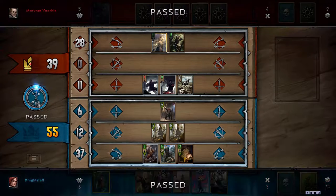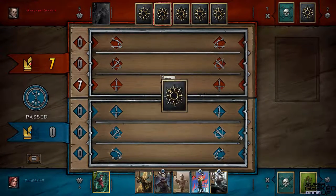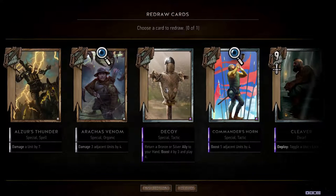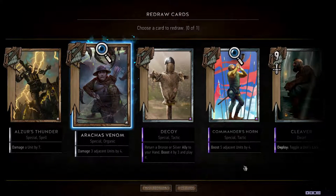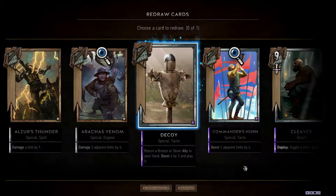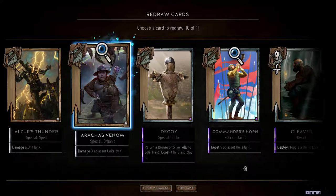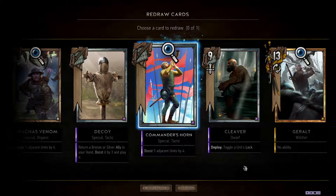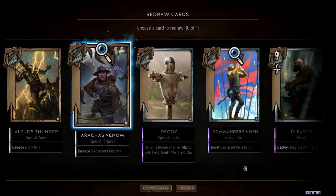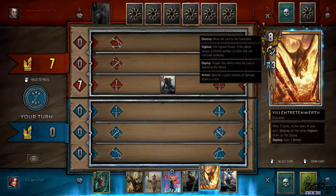I've got a pretty good lead now, he passes, and I pass as well. I handily won round two. Now it's round three and I still have one extra card — exactly what I wanted. I drew one card and I get to replace one. This card isn't very useful now since I only have two units I can play at the moment.